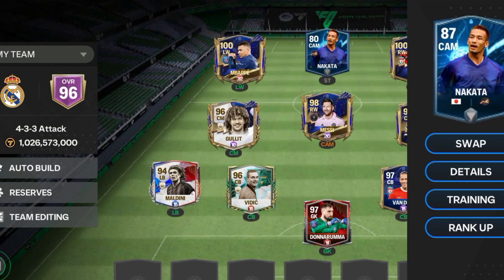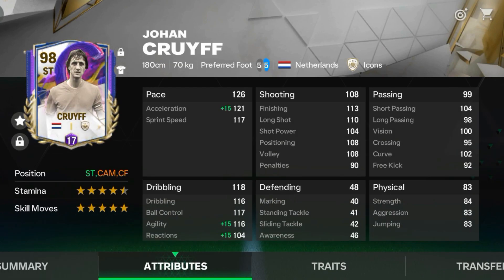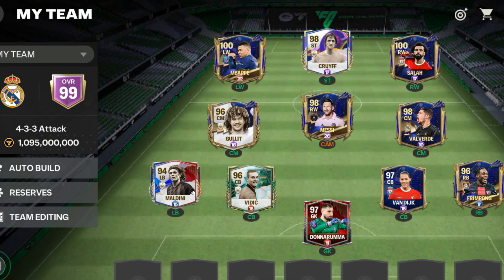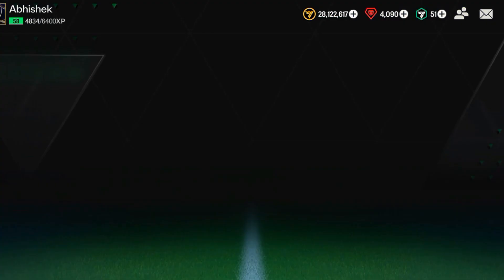The last card to be added to my team is Legend Cruyff. 99 OVR done, and he is free-to-play. 5-star skill move, 5 weak foot, and the card is as smooth as ever. In my next team upgrade, I will buy my GOAT CR7. So this is my current squad — how much would you rate it? Give suggestions and comments. Now let's play one head-to-head match and see how my players are performing.